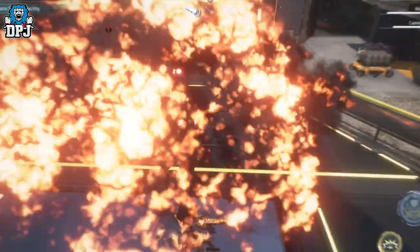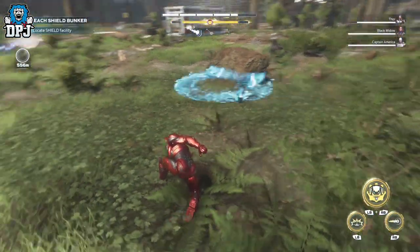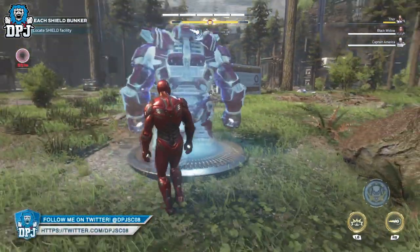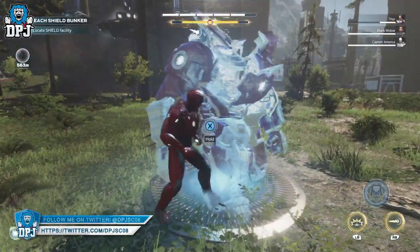This is how it's done. Instead of pressing the bumpers to activate the Hulk Buster, hold them so the Hulk Buster spawns in and you can jump into it when you are ready. Once the suit is there waiting for you, simply stand next to it and wait for it to start to disappear.